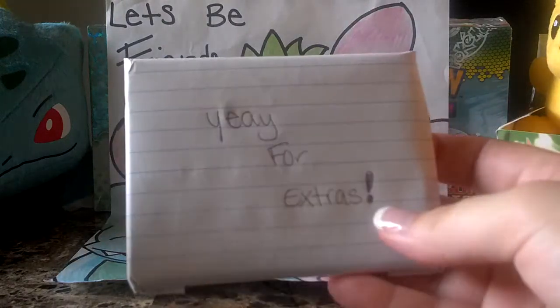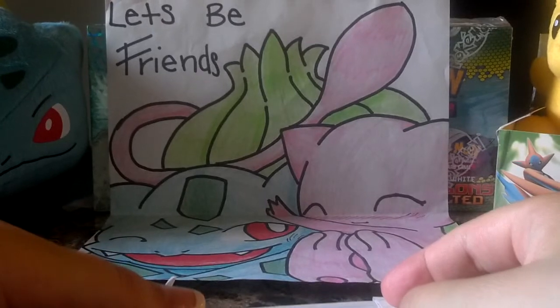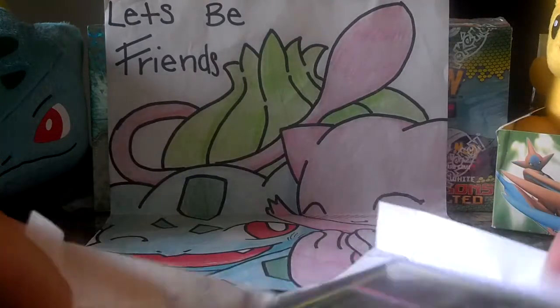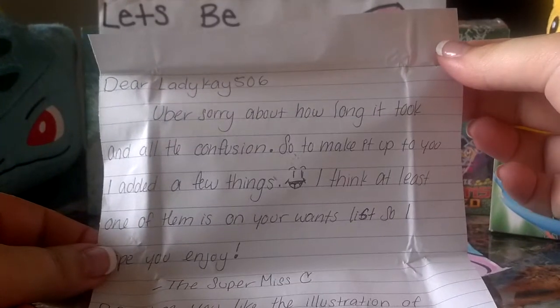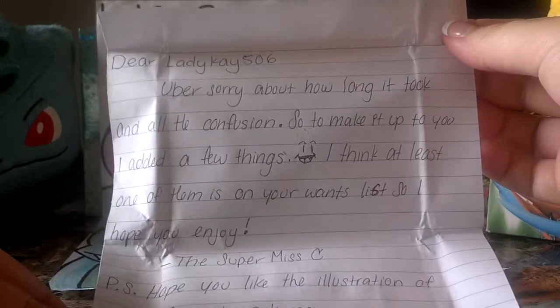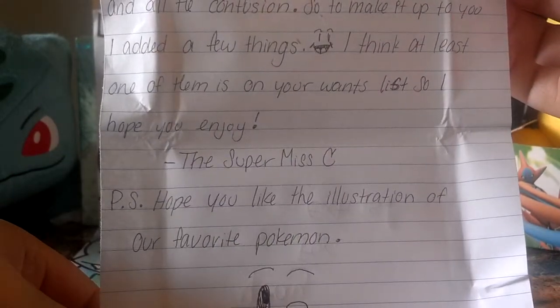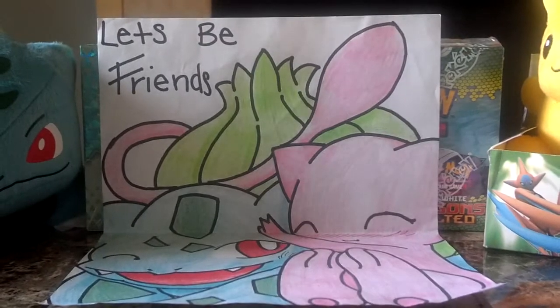It looks like there's extras. You didn't have to send me anything extra. I mean, I love the picture — look at that, it is gorgeous. And it looks like a note here too. It says: 'Dear Lady Kay, uber sorry about how long it took and all the confusion, so I made up and added a few things. I think at least one of them is on your Wants list. I hope you enjoy — Super Missy. P.S. Hope you like the illustration of our favorite Pokemon.' And another drawing there. I love it.